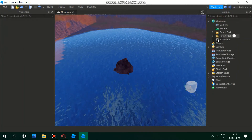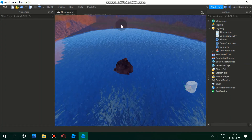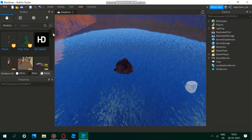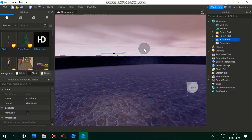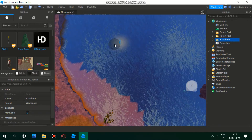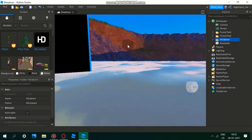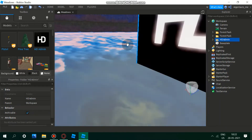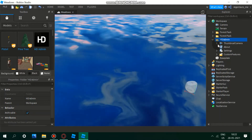Click on the View tab and turn on the Toolbox. You'll see HD Admin by Forever HD — just drag and drop it inside. Don't worry, it's invisible; you won't see it in-game. No one, not even you, can see this in-game. It's just invisible to everyone.